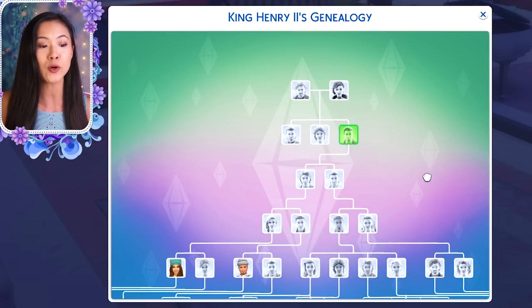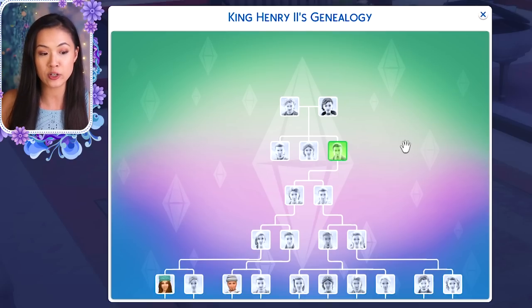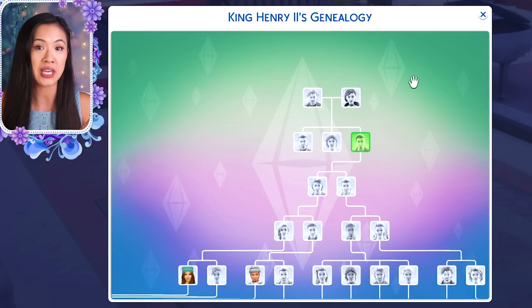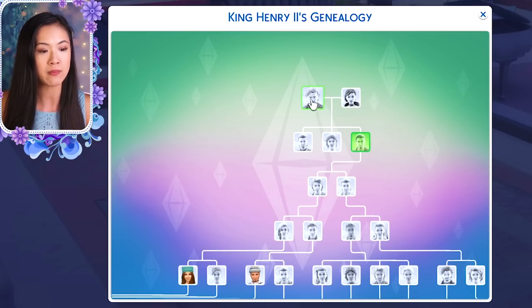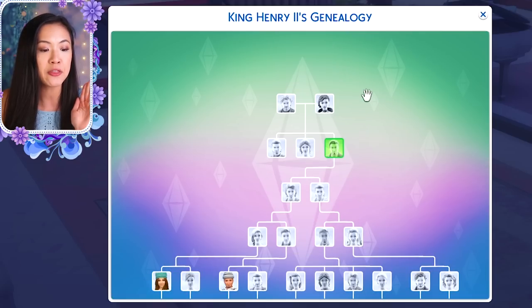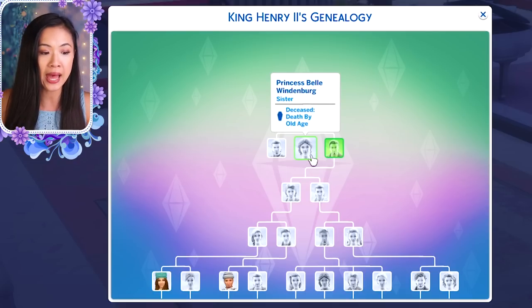We are starting on our Windenburg royal family tree. The very first king and queen of Windenburg was King Henry I and his wife Queen Caroline. King Henry didn't actually have any kids, but he was connected to Queen Ravenna. Queen Ravenna remarried Arthur, who became king. They had three kids: King Henry II, Prince Derek, and Princess Belle.